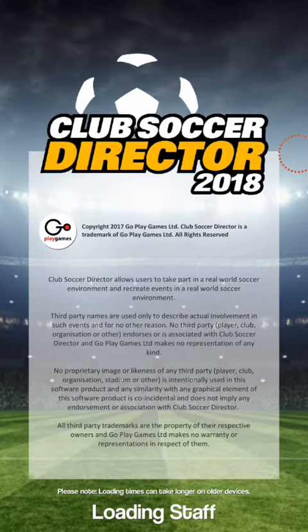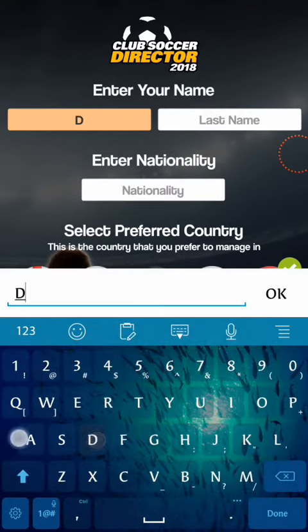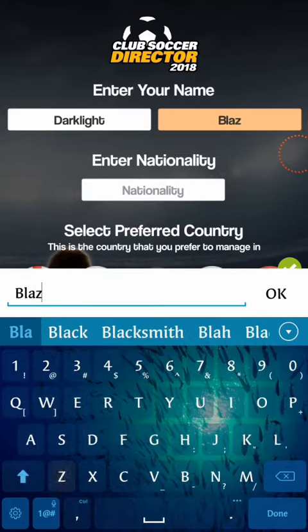Hi everyone, welcome back to my channel. Today I'm going to show a hack for Club Soccer Director 2018. The hack in this mod makes coins keep increasing — it never decreases. Let me just show you.